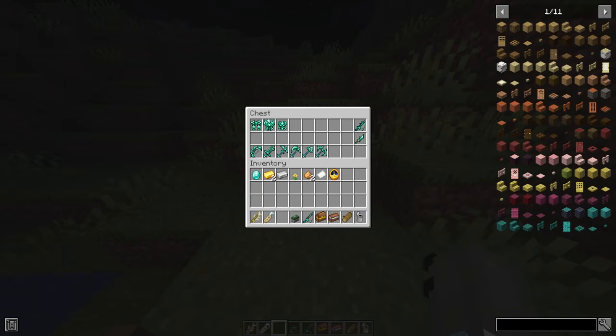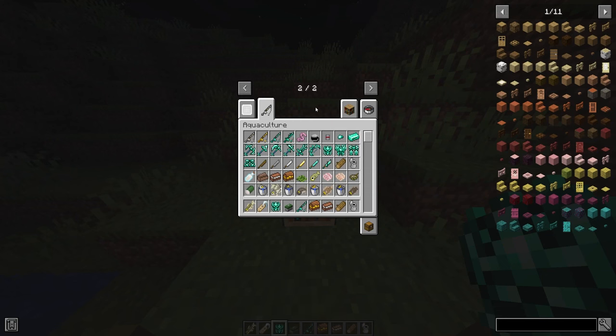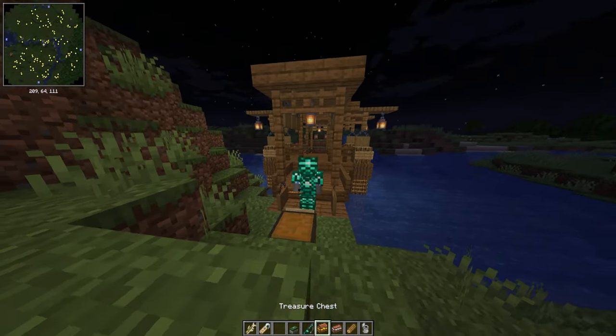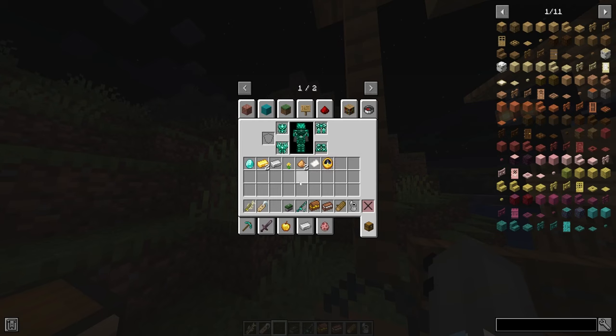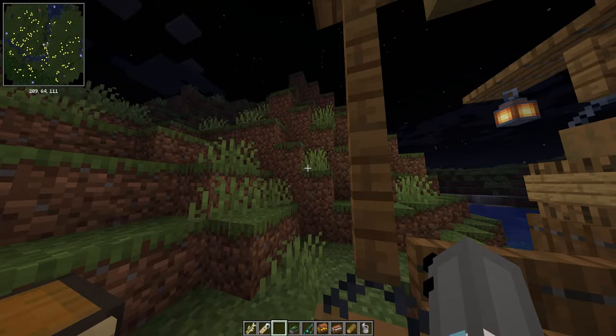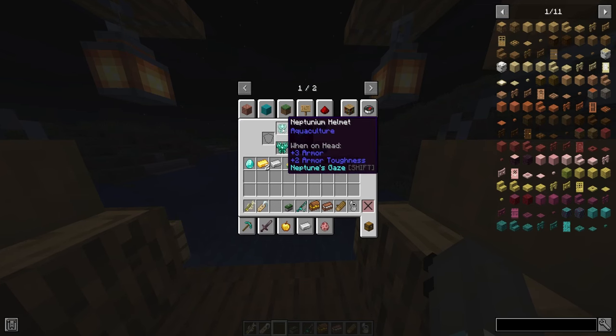In this chest we have the armor set and basically everything you need that regards Neptune. Let me go ahead and grab each of the armor pieces — I was missing the boots. Let me just put it on and show you what it looks like. I'm not a fan of the look personally — I think it looks too pixely and there's too much going on. The helmet is my favorite looking piece.